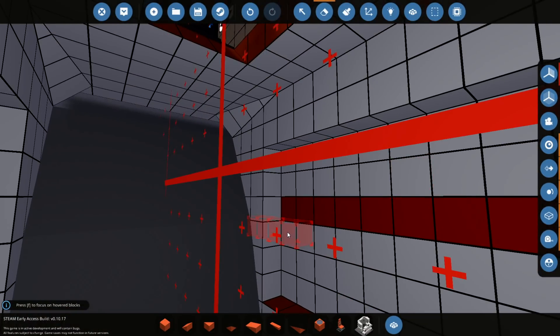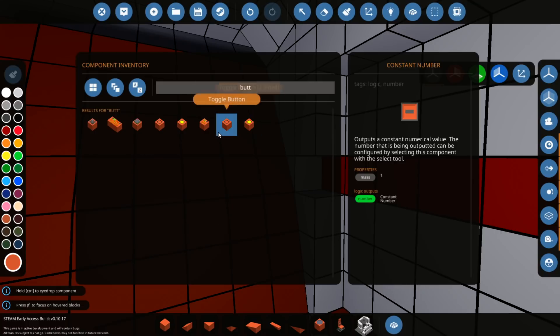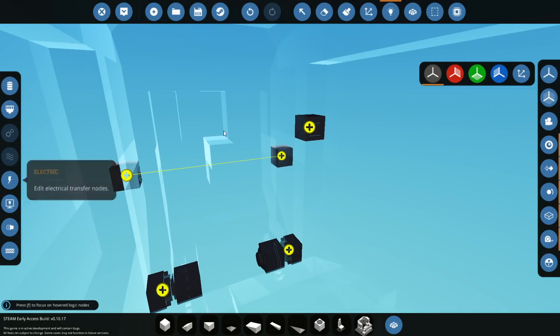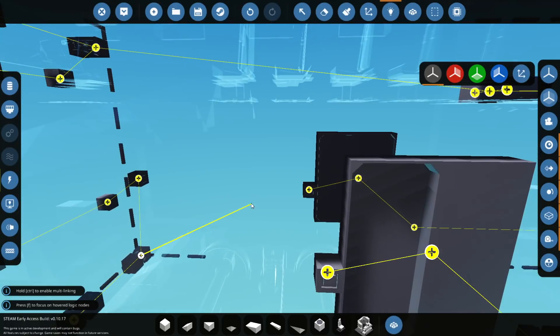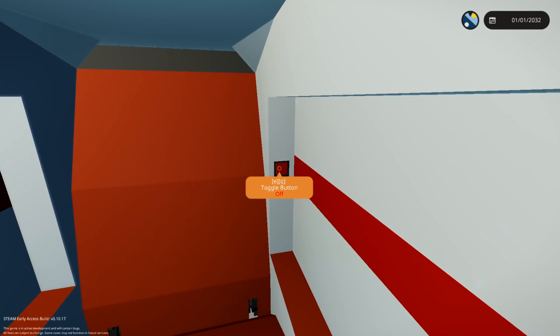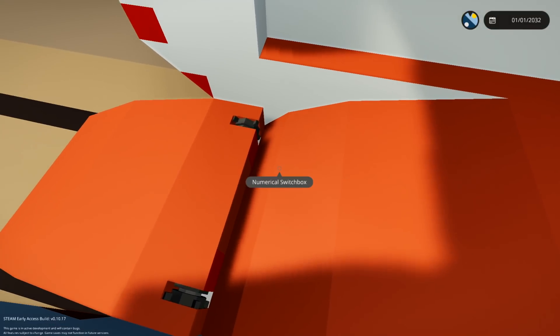We're actually going to put the button right on the side - not from the outside, just from the inside, because I feel like that is a better idea. We're going to make it white and put it right there. Logic it straight to there and that's it. Those need power as well, and this entire thing needs power because for some reason it doesn't have it. The door should now work - we open the door, jump inside, press the button, the door opens, and voila, everything is completely fine.